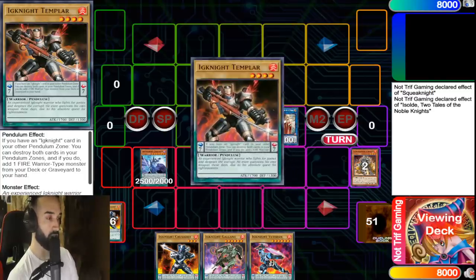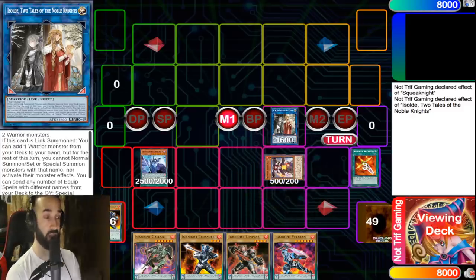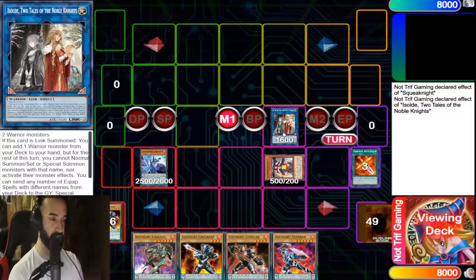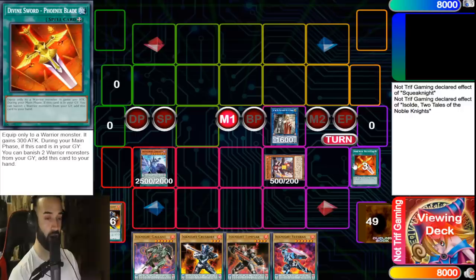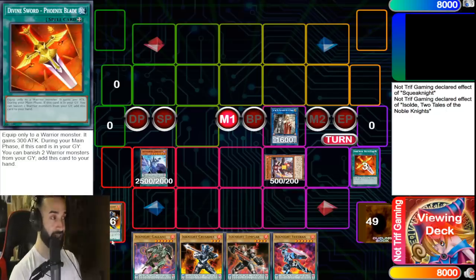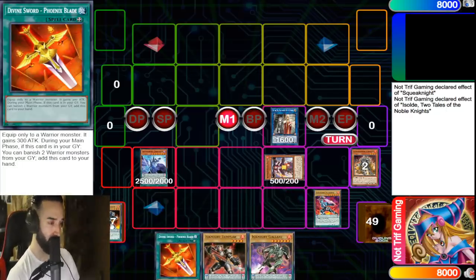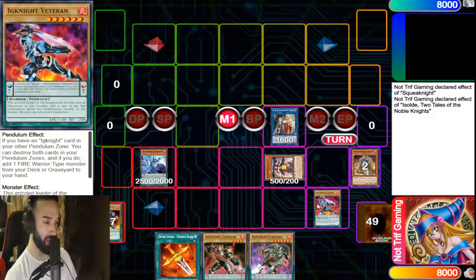Isolde is going to search a first effect, and at this point your opponent is going to think Isolde is one of the best cards in the game — 'I need to stop this.' Wrong. It's all bait. Isolde is the number one bait of this deck. If Isolde gets stopped, you don't care. I'm literally just sending a level one — I'm just adding a Phoenix Blade to my hand. Nothing crazy, because it's not required. We're gonna use the Ignites now.